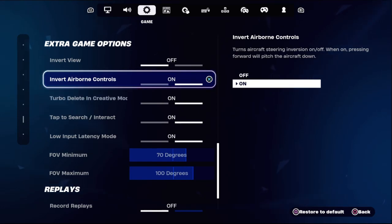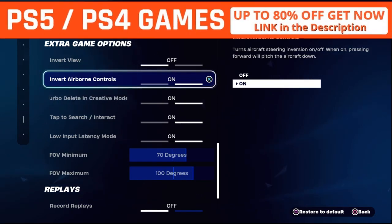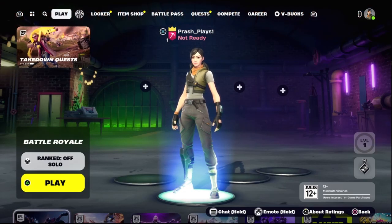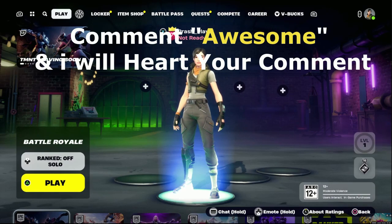For Invert Airborne Controls, we need to turn on this option — this is really important. Once done, save all the changes, then restart your game and restart your PS4, and your problem will be solved for sure.